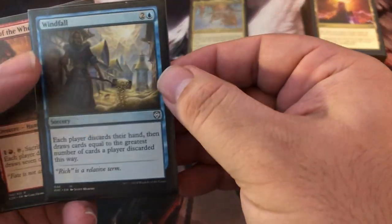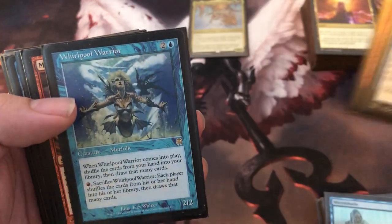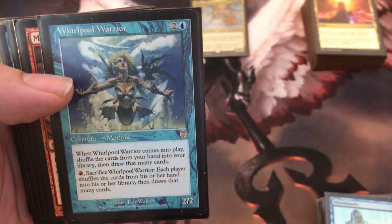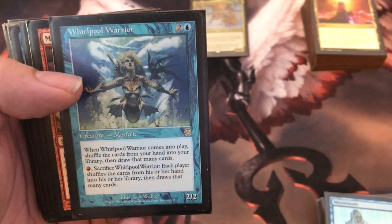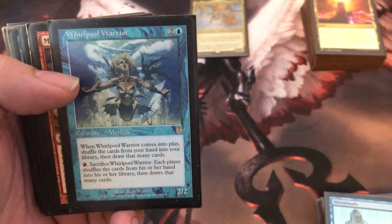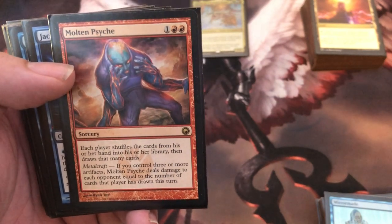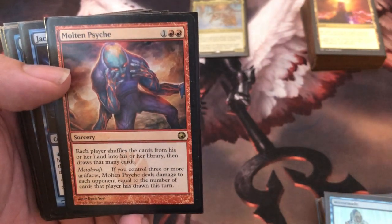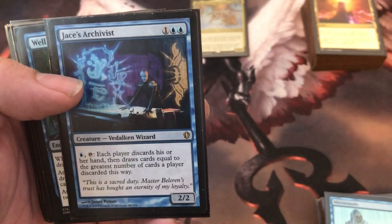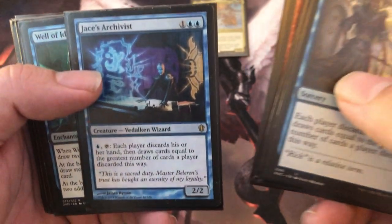Now here comes the fun part: the wheels. Windfall, Magus of the Wheel, Whirlpool Warrior — it's not as good because you lose your hand when you play it, so you can't always play it early, but one mana to sack it and wheel the table is amazing. Molten Psyche can draw a lot, but usually you're drawing seven if you're using it right. And of course the classic Jace's Archivist — there's a good chance I'll have more than seven cards in hand, so you can make people draw 10, 20, even 30 cards. Great card.